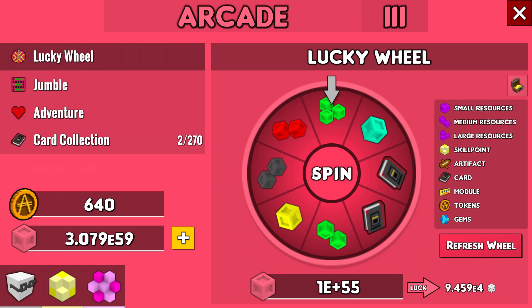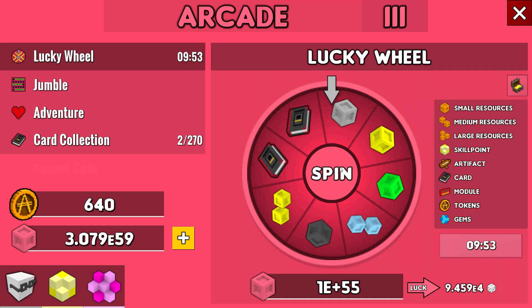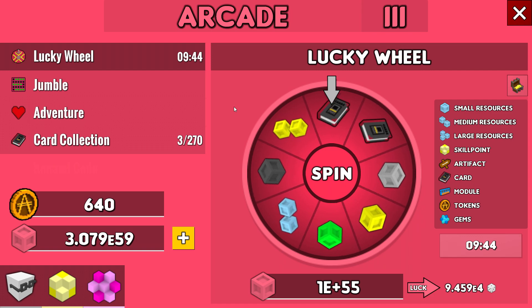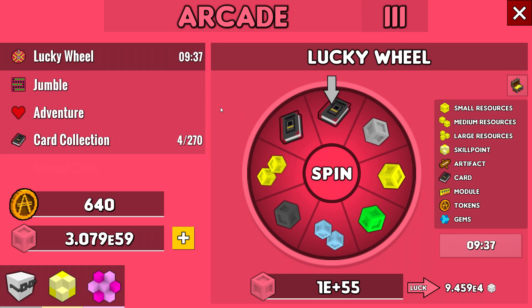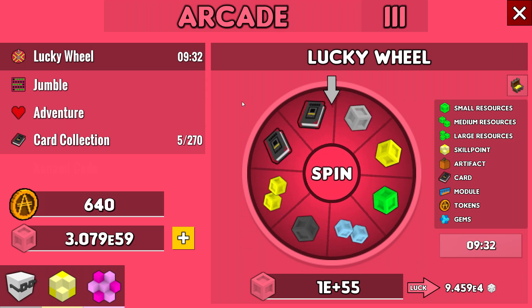The refresh wheel — I'm not 100% sure exactly what it does. Maybe it's useful if you're looking for an artifact, tokens, or skill points since there are only two non-resource slots. But I noticed the time was going down normally, and I said hey — in the power plant there is an arcade boost, so we're gonna go there very soon.